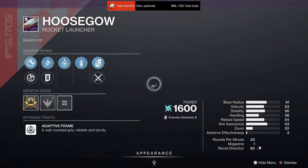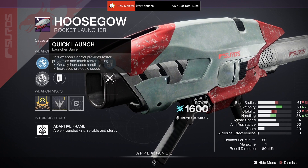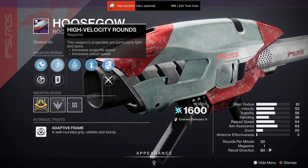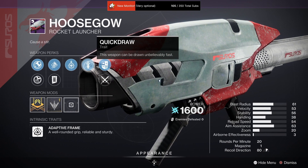And the last there is Hoosegow with Confined Launch, Quick Launch, High Velocity Rounds, Impact Casing, Underdog, and Quickdraw with a Blast Radius masterwork.